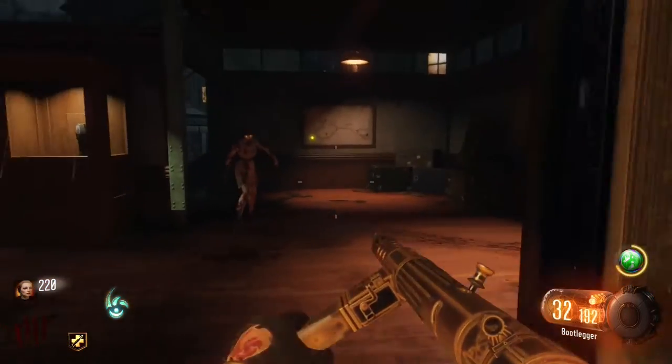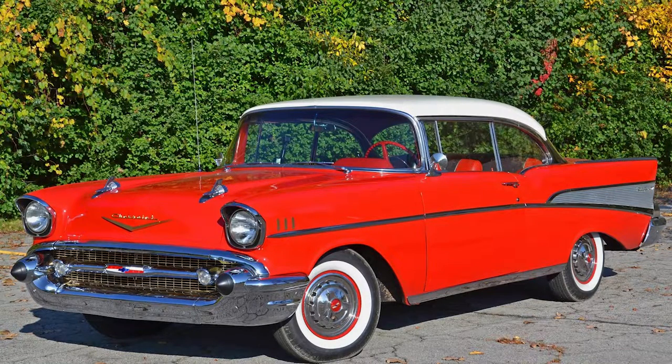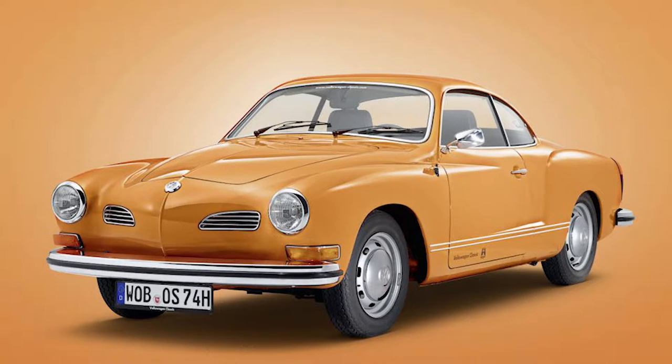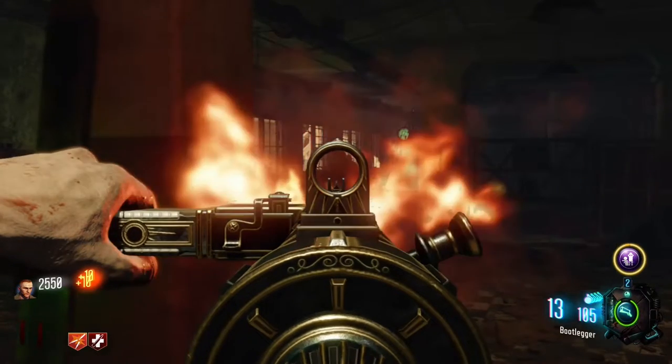For my number nine spot, I have the Bootlegger. I love those classic looking weapons, and this weapon just has a certain charm to it that appeals to me. The little writing by the magazine kind of reminds me of classic cars from that era, like the 1957 Bel Air — one of my favorite dream cars — which has a little Bel Air kind of signature on the interior and exterior. Same with the Karmann Ghia. The little details on the weapon just make it look so fancy. Why not look good when you're killing zombies? I'll take this over that boring-looking Type 100 any day.